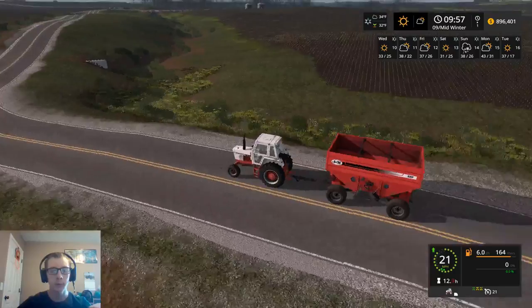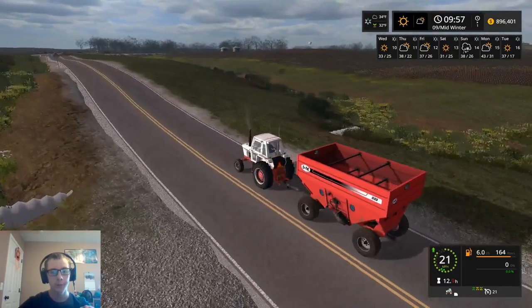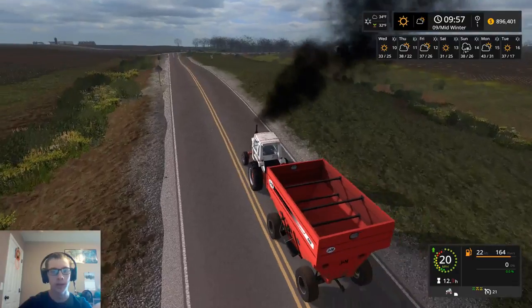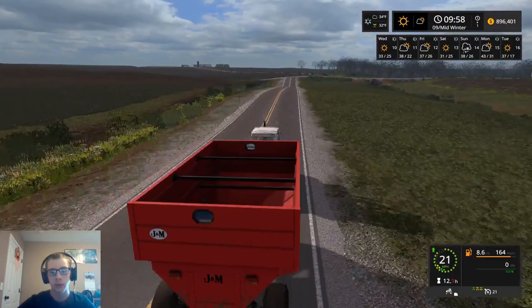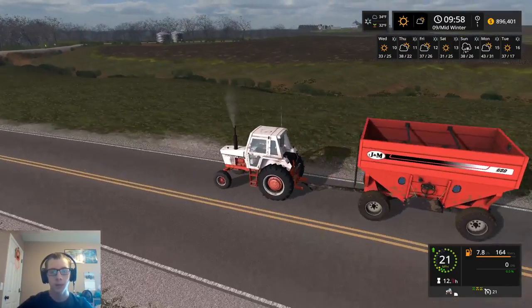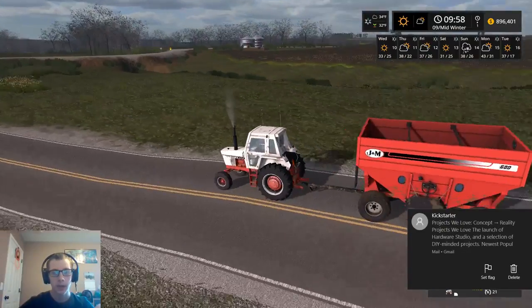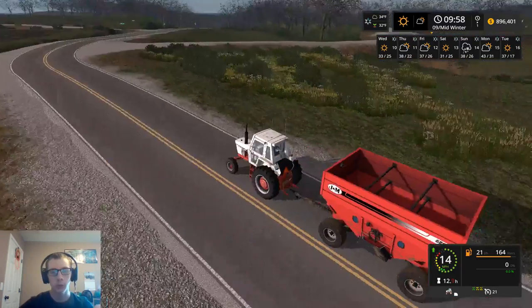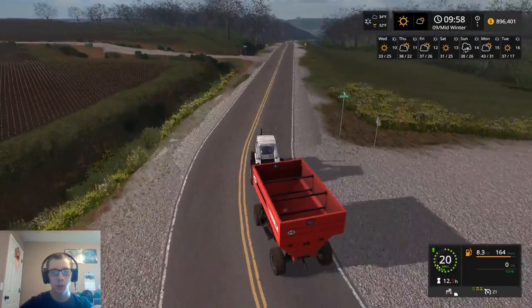I'm probably going to leave the fuel tank there because since the spawn point is at that farm over there, if we move over to that farm, I'll probably just leave a pickup and maybe the fuel trailer. But at least the pickup always at that farm there, since that's where you load in at. I think for now we'll be okay to continue running out of the farm that we are. Like the next time that we upgrade to even larger equipment, then maybe we'll move on over to that farm. But for now, we're okay where we're at.